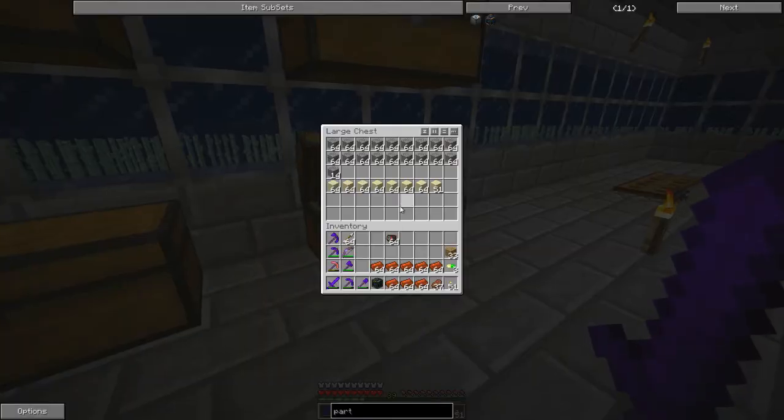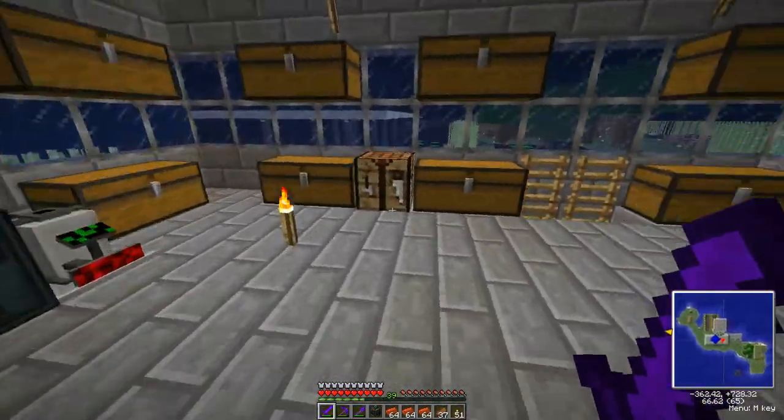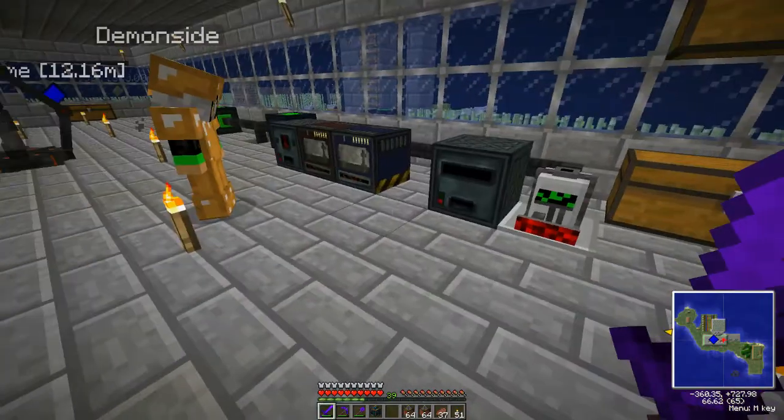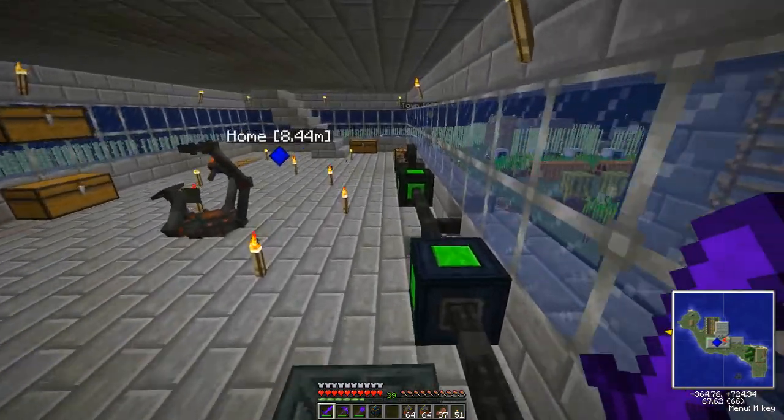The sand is over here in the bottom chest — there's sand and gravel, pretty much the chest you make concrete with. How much glass do you need? Go ahead and do a stack. I upgraded the furnace too — it is blue now, it is awesome.